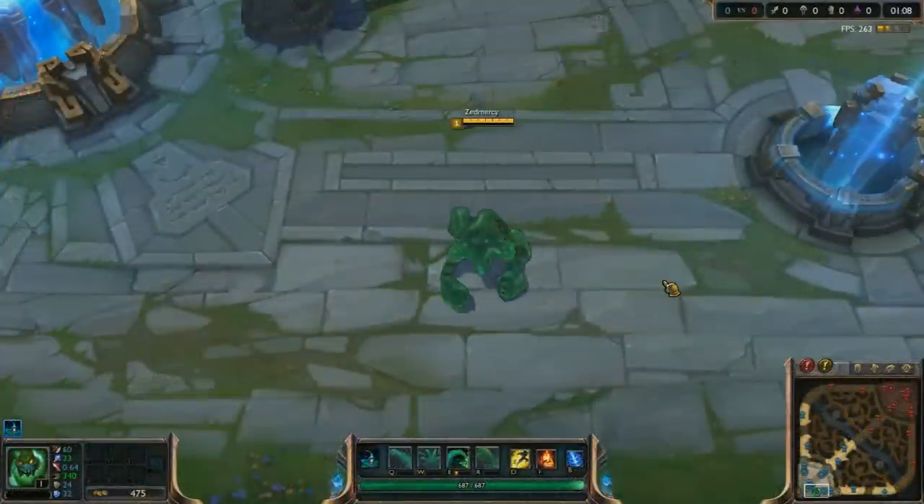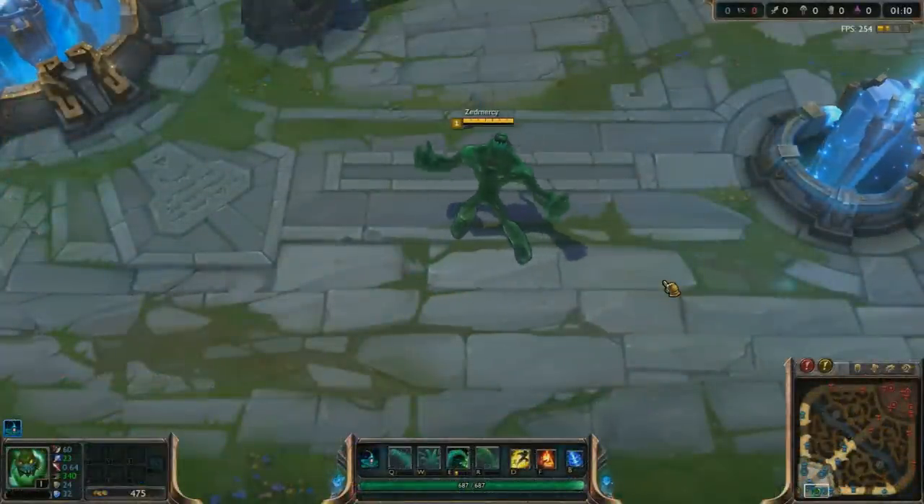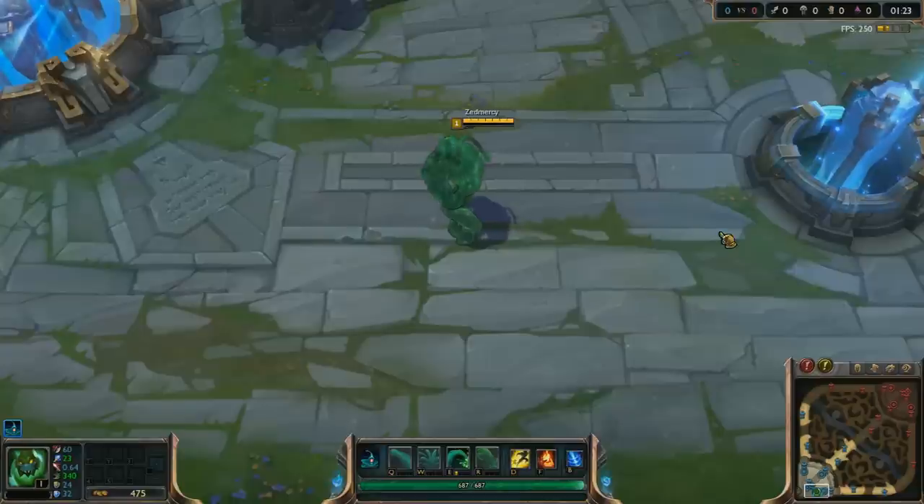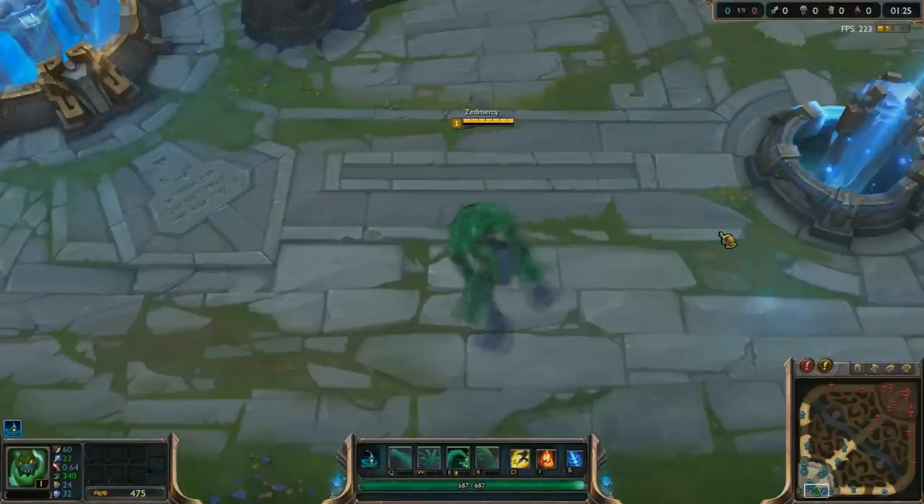Have you noticed that Zack seems to be the only champion with two different laughing animations? One is him laughing like a madman, and the other is him looking around in a very shy sort of way.